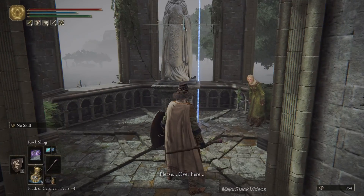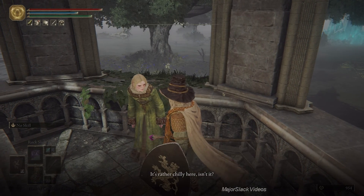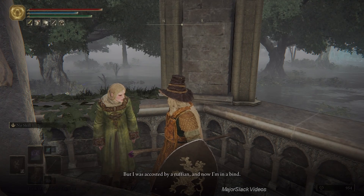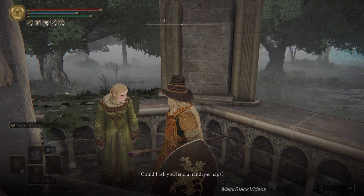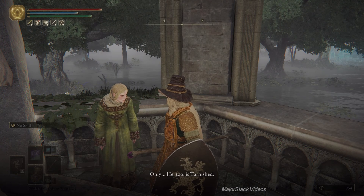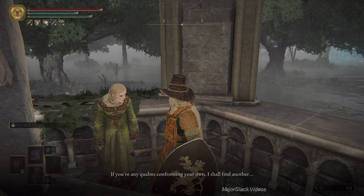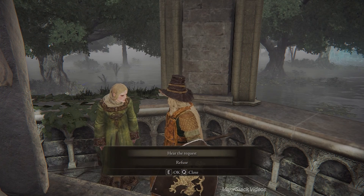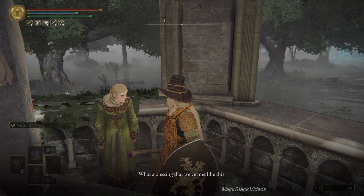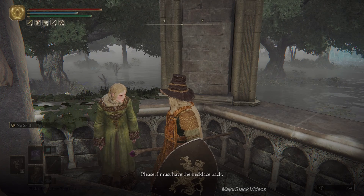Hey, over here - what's up? Raya: 'It's rather chilly here, isn't it? My mistress sent me off on an errand but I was accosted by a ruffian, and now I'm in a bind. Could I ask you to lend a hand? That thug made off with a precious necklace. I need someone to retrieve it - only he too is Tarnished. If you've any qualms confronting your own, I shall find another.' Oh thank you dearly - the thug should be resting at an abandoned home down the way.